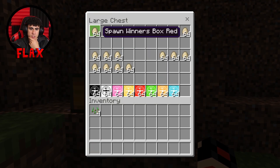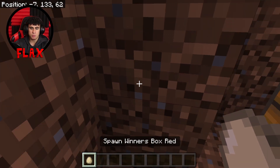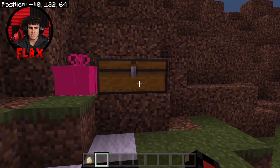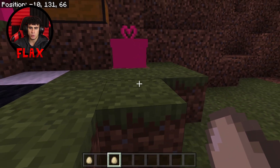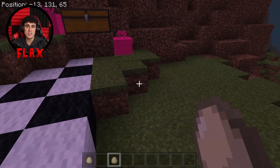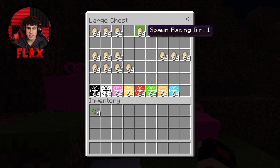In this chest we've got quite a few things to look at. We've got three different colors for the winner box: red, green, and blue. Unfortunately all of them spawn in red, which is a little issue with this mod, but I guess the developers will hopefully fix it. If you press on the blue it wouldn't spawn anything in blue — that's something to get fixed, but it will make the mod a lot cooler. Let's go ahead and put this back into the chest.